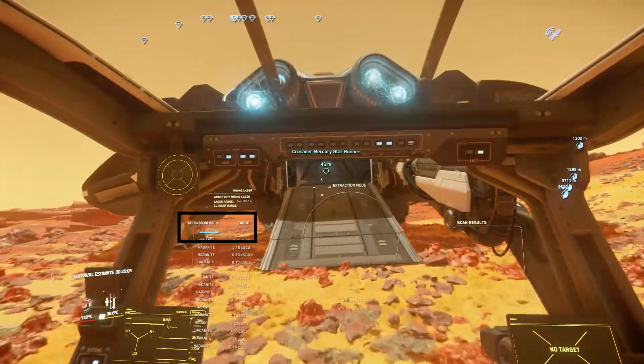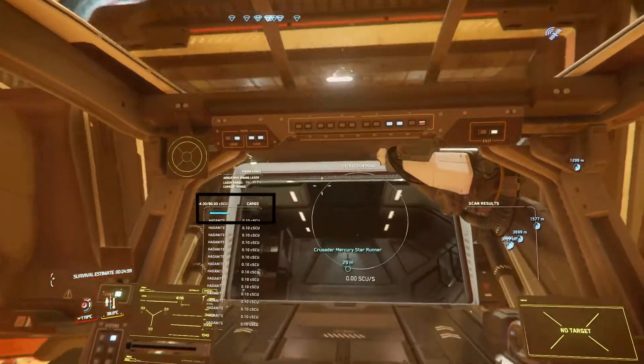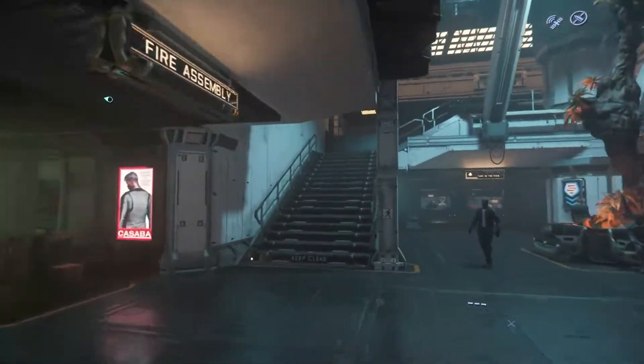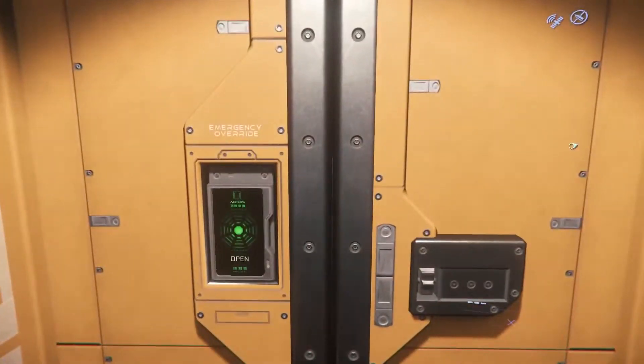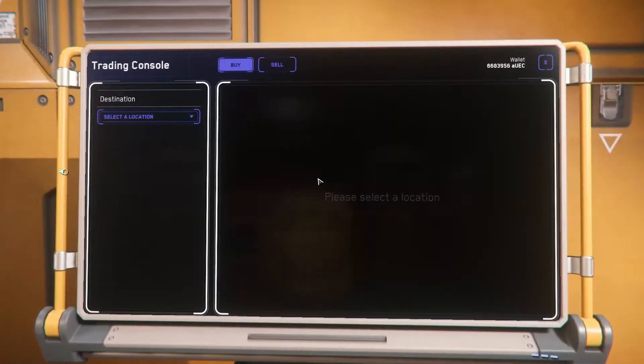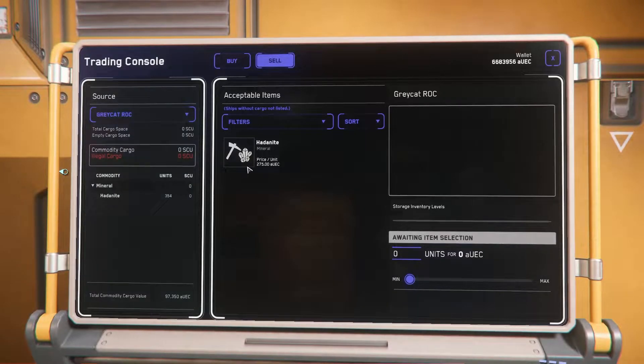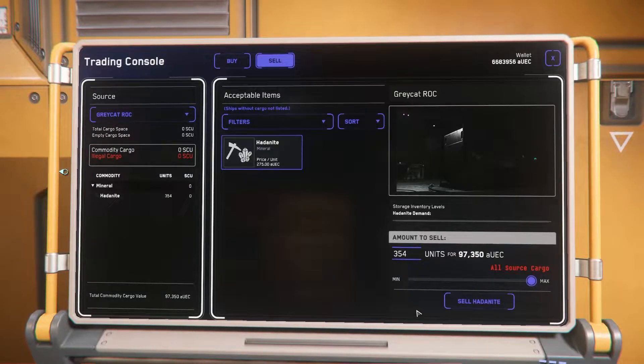Once your cargo is full, or you are ready to turn in, load up your Rock and head to an admin office, located in the Galleria on Space Stations, for example. Your Rock should show on the list, and even if it shows zero inventory, simply click on it and sell as you would any other cargo.